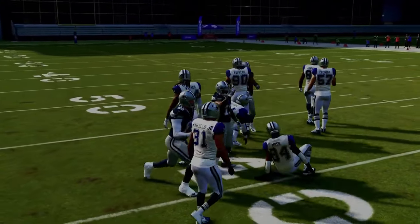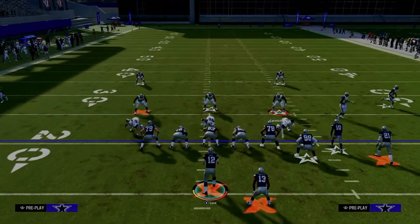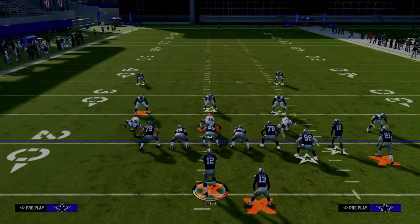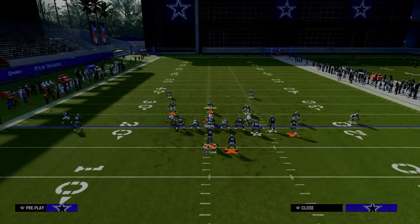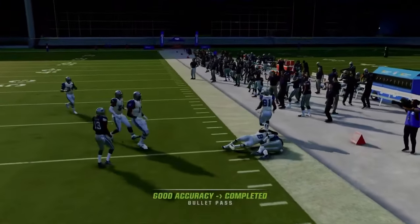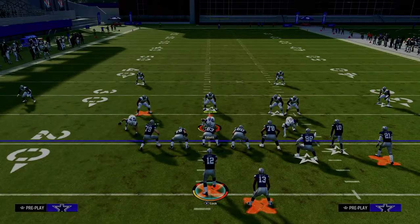Another important coverage to discuss is baseline cover three drop with a cloud flat on the outside. People like to use this to try to stop the double corner concept out of this formation. If they do go to that, a lot of times this quick throw wheel is going to get open, and the RAC catch animations are so good this year you'll be able to easily get upfield and get nice yardage.